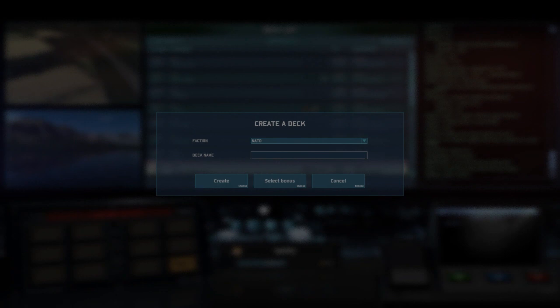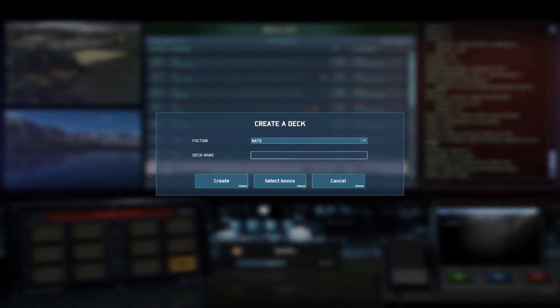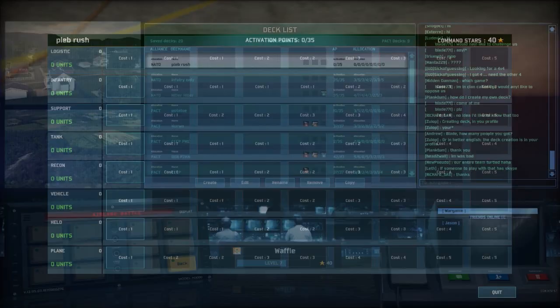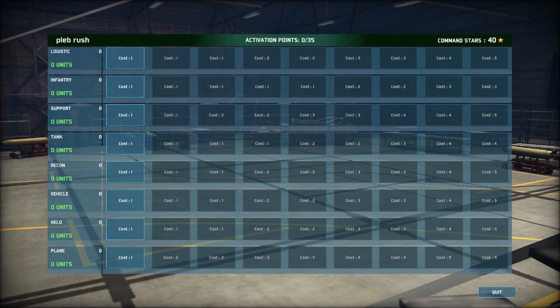I'm going to name my deck something. When I make my decks, I like to name something that doesn't make it obvious, like 'armor only' or something. I'm just going to go for 'Pleb rush'. I'm not going to put any bonuses on it.